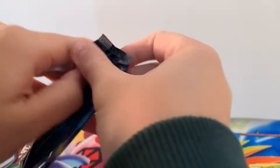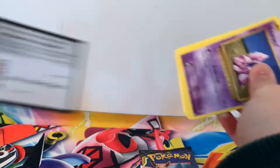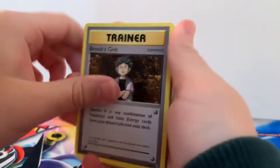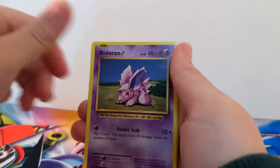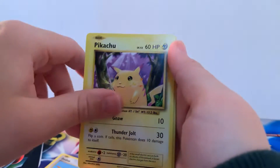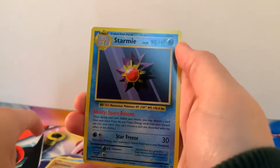Okay, so this is a little bit different to that first tin, but you never know. Let's see if we can get something in this Evolutions pack. There is the code card again — three to the front. Brock's Grit, Professor Oak's Hint, Metapod, Nizaran, Ponytar, Doduo, Pikachu, Staryu, Reverse Holographic Sandshrew, and a regular Rare Starmie.